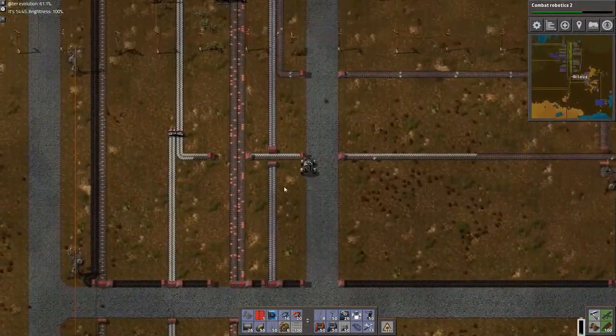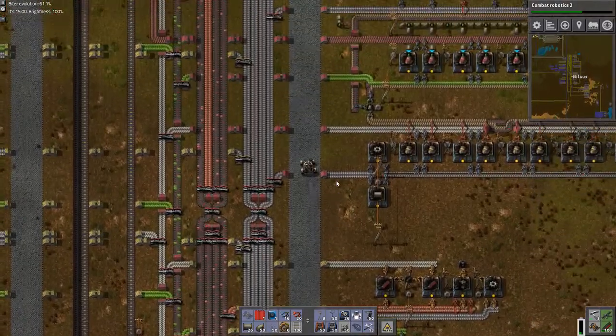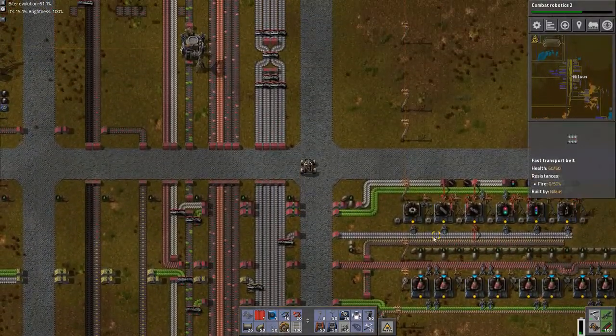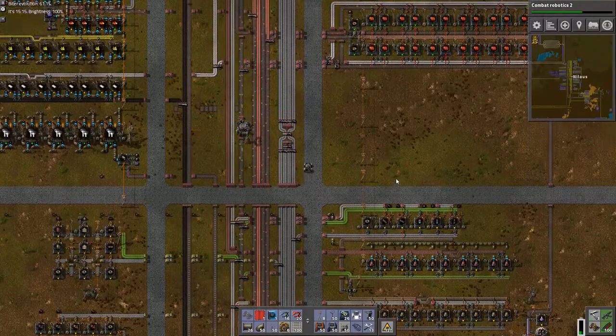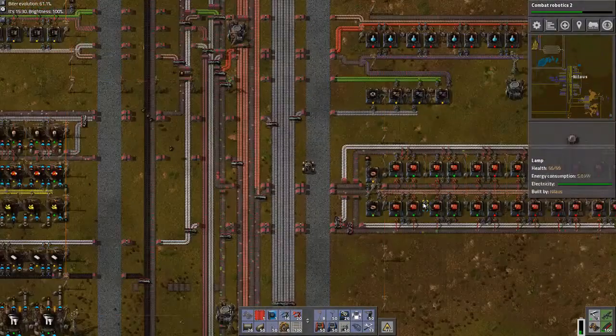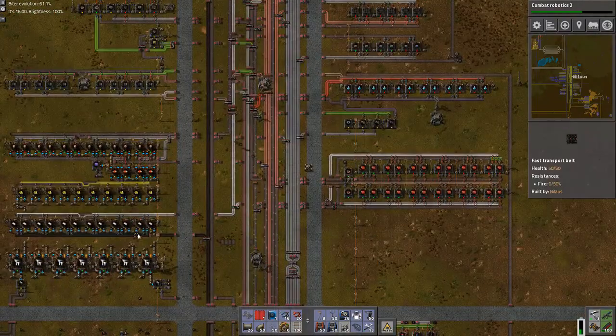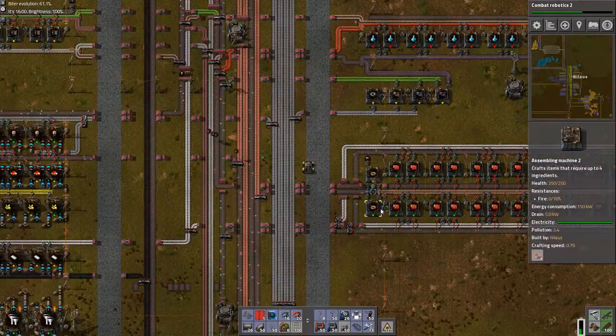Maybe actually I'll just take one of them because I still want to keep going on some of this. Okay, so that means no furnaces — that's not a big deal either. What is a big deal is the lack of green. This one is working — what is it now? It's the green circuits not working well.